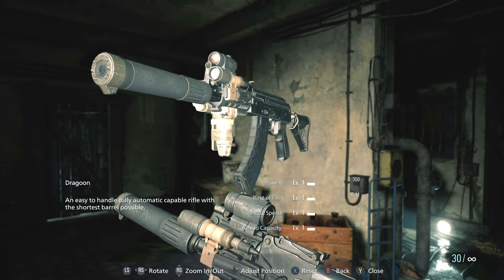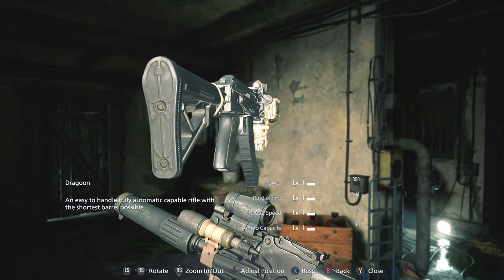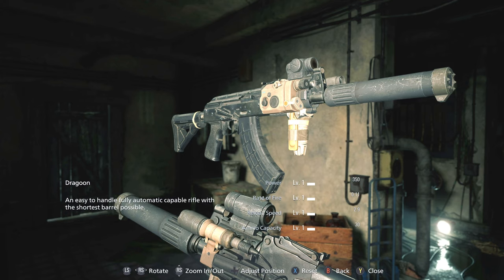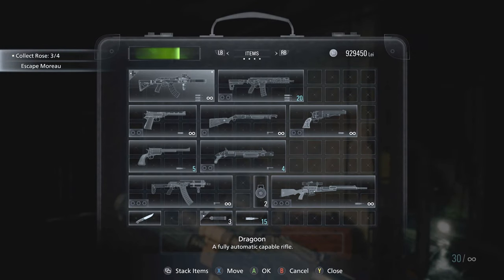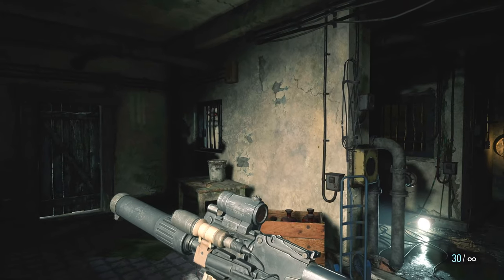An easy to handle, fully automatic capable rifle with the shortest barrel possible. That's an interesting description. The thing about this weapon is, just like the USM AI, this is normally a Chris-only weapon when you play the campaign for the first time. But of course you can buy it for Ethan afterwards in the in-game store for 30,000 CP.